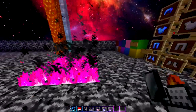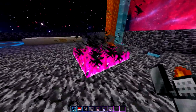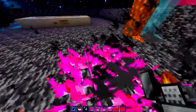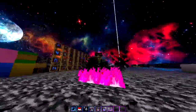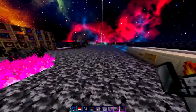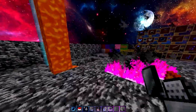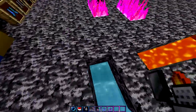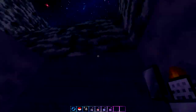The flint and steel is like a little Zippo lighter with an animated flame. Another thing about this texture pack is it's got low fire, so if you're in a PVP battle you'll be on fire but the low fire helps a lot in PVP, especially at long range.